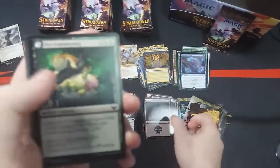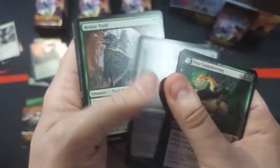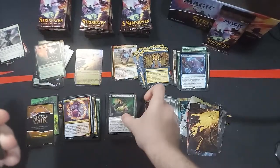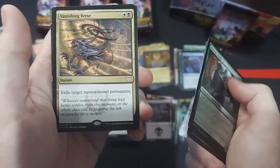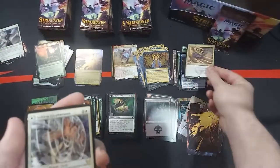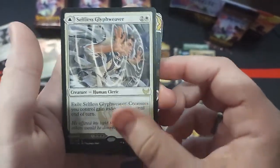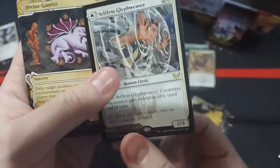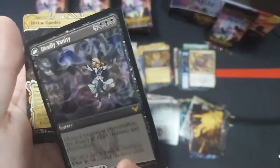Pop that off. Land. A lot of common lessons coming out of these ones. Fortifying Drought. Oh, a Vanishing Verse — that's a pretty good one, it's a couple dollars there. I need to actually go ahead and sleeve that. Oh, we got two rares! This is a Selfless Glyph Weaver and a Deadly Vanity modal dual card. Pretty cool.